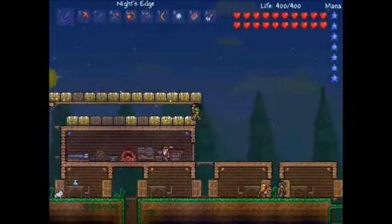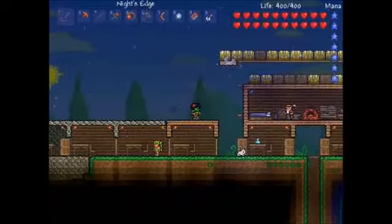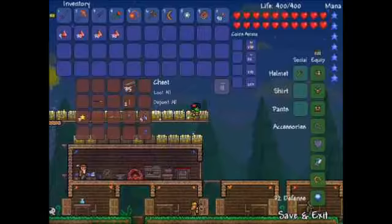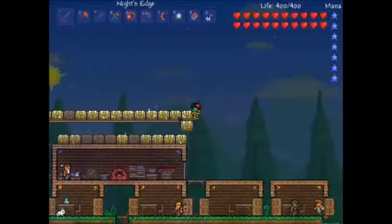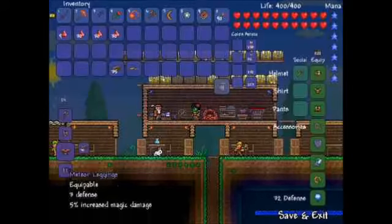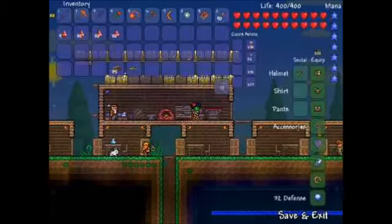So what ingredients do we need? Well, first off we need meteorite bars, and then we also need the mini shark, and we are going to make the star cannon. I just can't remember how to make the star cannon.